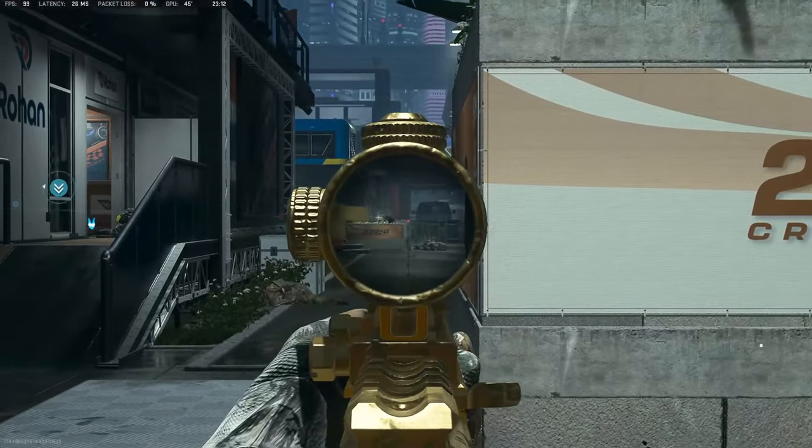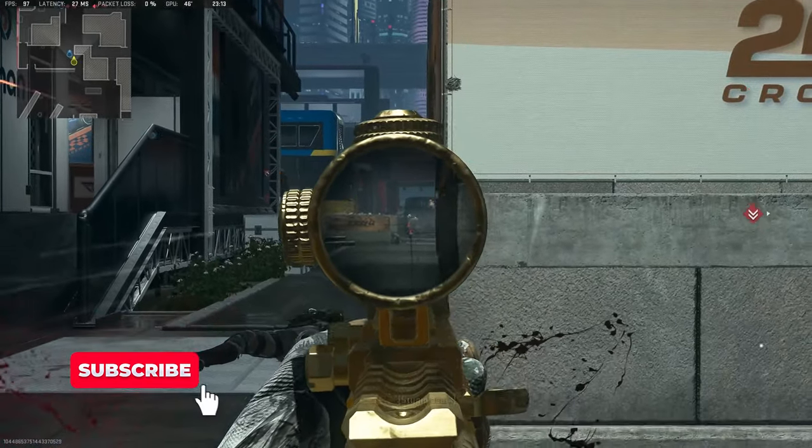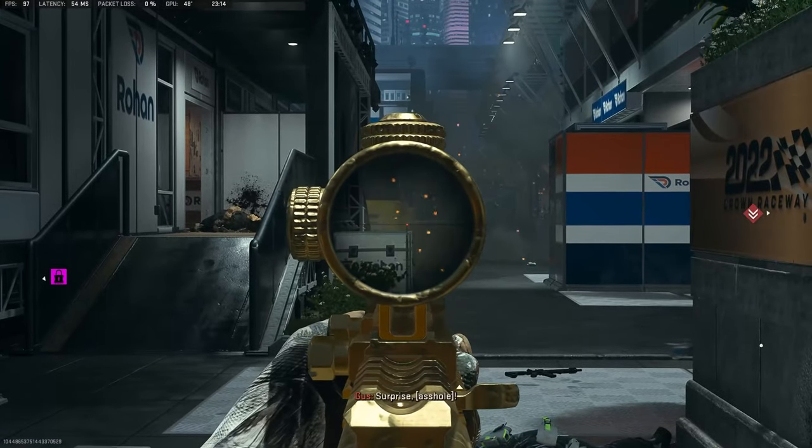To start with, you need to complete all the gold challenges for all the assault rifles, except the M13B, as that isn't counted in the platinum challenges. Once you have the gold camo for every single assault rifle, all you need to do is get 25 long shot kills with each one.